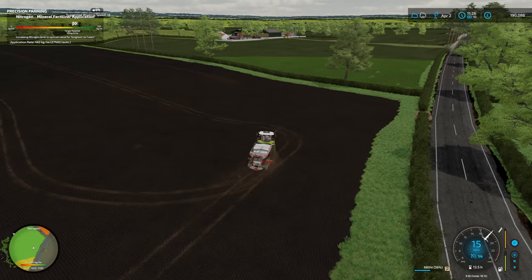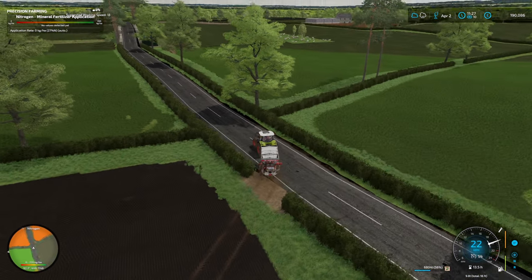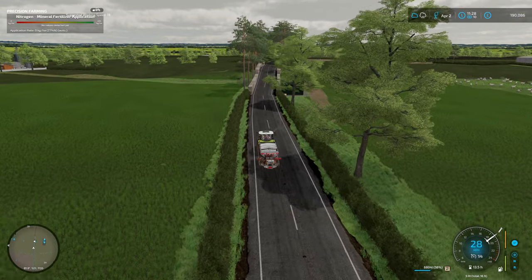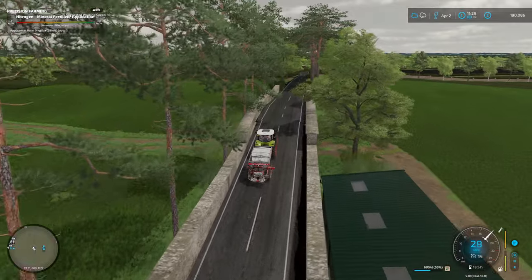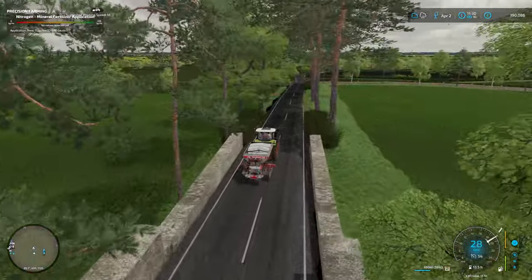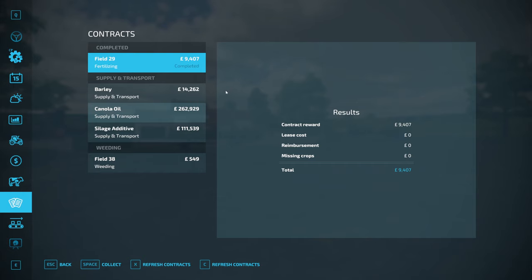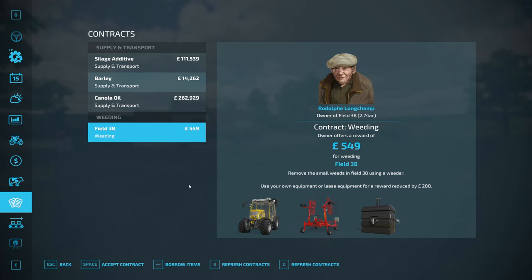And that is the last of our field fertilised — jobs done. I'll get this back to the farm and then we'll collect a payment. Then we'll have to see if we can find something else to do today. Payment for the contract is £9,407 which is actually really quite good. We've also got silage additives, barley, and canola oil — none of which do we have in supply. That weed one... we've had issues with that before, I'm not too worried about that for £500. We'll give that one a miss.